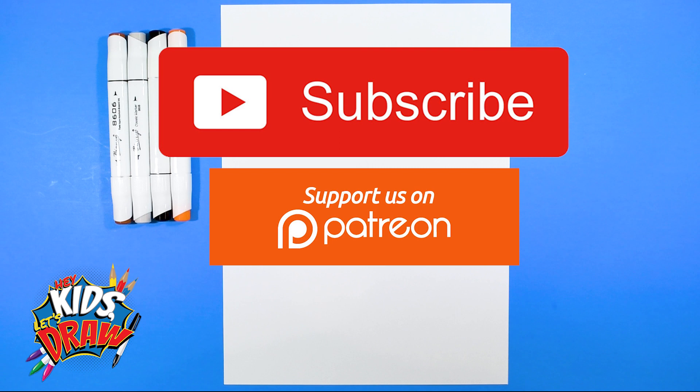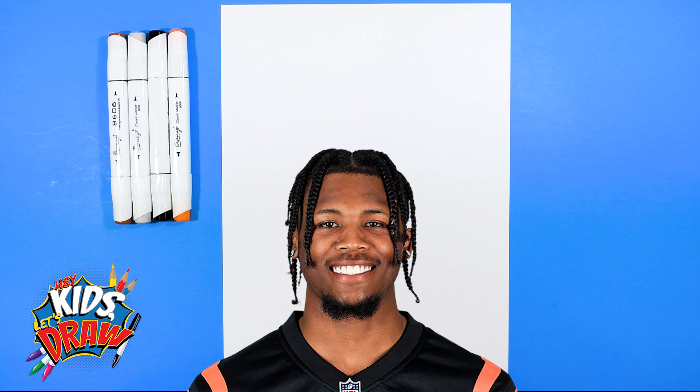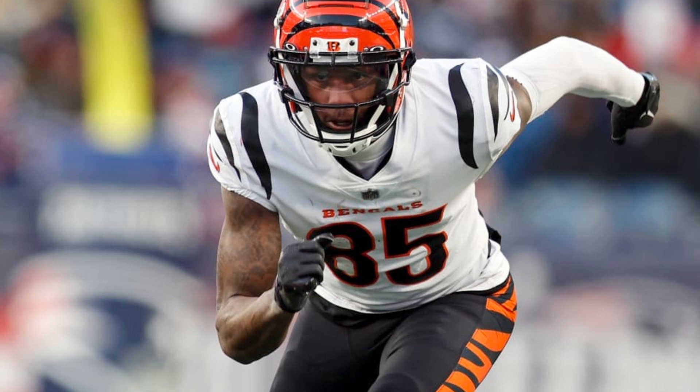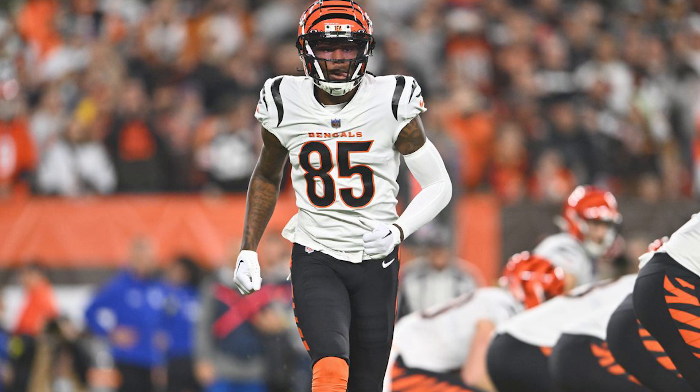Hello everybody and welcome to Hey Kids Let's Draw. Thank you for joining us today. We are going to draw wide receiver superstar Tee Higgins of the Cincinnati Bengals. Tee Higgins played for Clemson University in 2019, won the NCAA football national championship, and was drafted 33rd in the first round to the Bengals in 2020. He's a weapon alongside Ja'Marr Chase for a great quarterback, Joe Burrow.